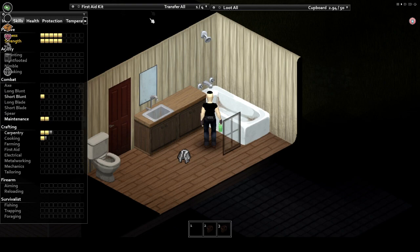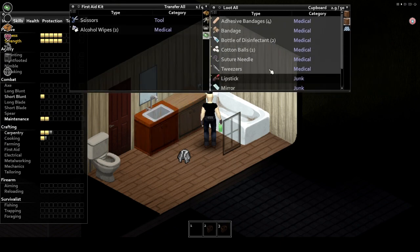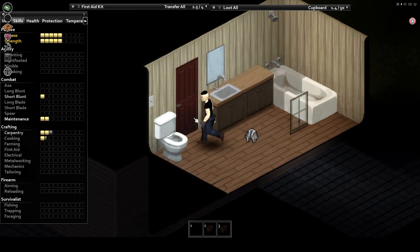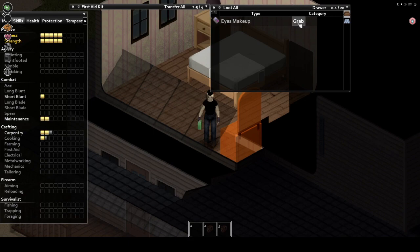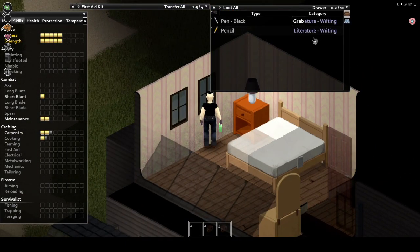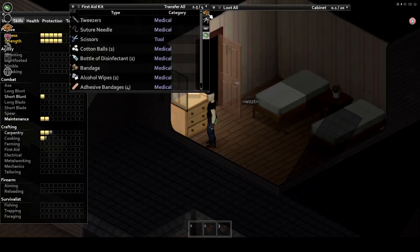Keeping with the theme of sorting — you ever get tired of the fact that Zomboid's item system is vague and just doesn't sort well? This mod seeks to fix that by grouping things into more accurate categories. You'll be able to use the sort feature to more effectively find things of the same type — say if you want to throw all the medical items into a box but get tired of scrolling through your entire inventory to pick out the random bits and pieces. Overall it's a very useful quality of life enhancement that makes cleaning up your inventory a lot less of a hassle.